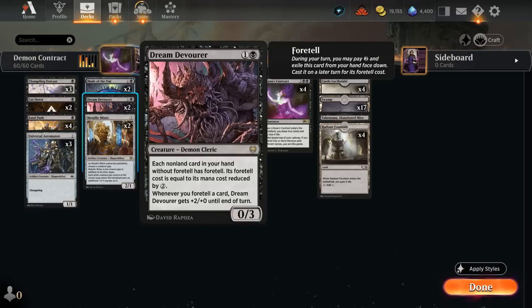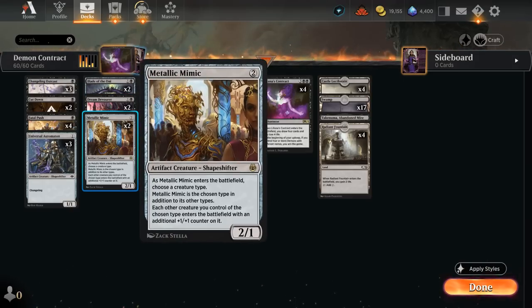Dream Devourer is also potentially a way to set up a turn four Liliana's Contract by Foretelling it on turn three and casting it on turn four. Then we have two copies of Metallic Mimic — it doesn't have the changeling ability, but when it enters we choose Demon, making it a Demon itself, and future Demons enter with an extra +1/+1 counter on them.